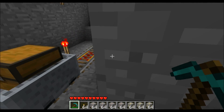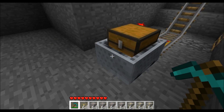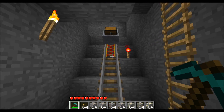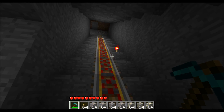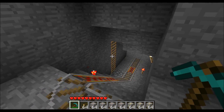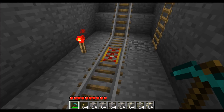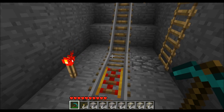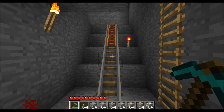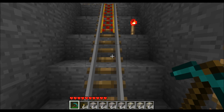Well, you install a return. This return takes it all the way back up. Basically you have to start with a booster rail — whether the booster rail is to get it up a hill or along a really long stretch, doesn't matter. You still need to start with it.